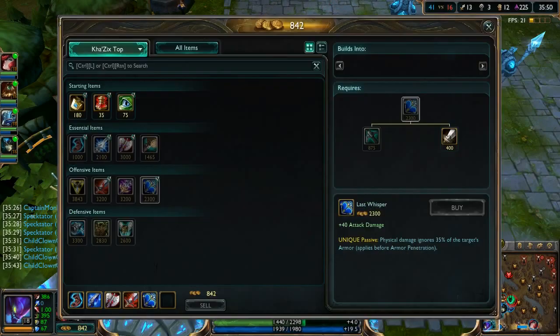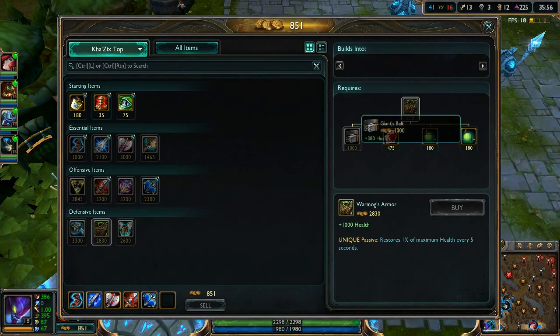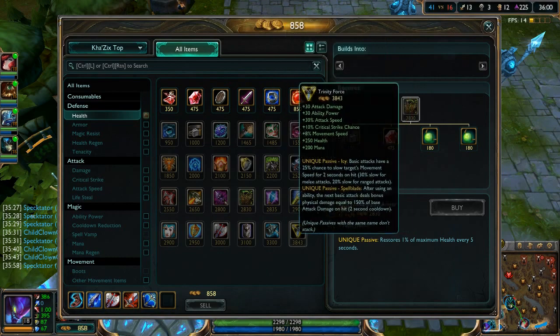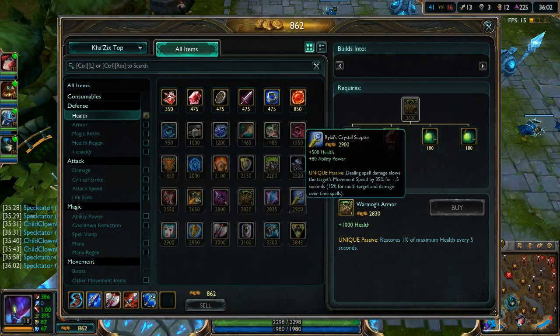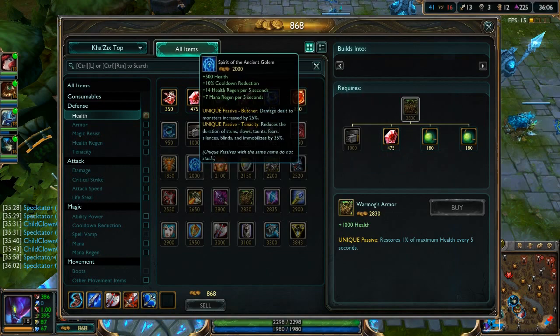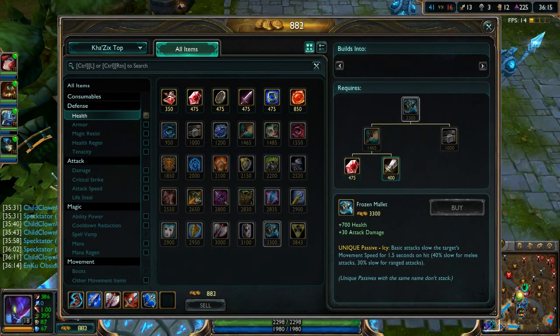Let's jump into base and get some health. For our last item I'm thinking Guardian Angel, but Warmog's could also be viable. Looking at health items — actually I think Frozen Mallet is the best choice here. The slow on basic attacks is nice even though most damage comes from abilities since I already have slows from W and Unseen Threat. Let's save up for the Giant's Belt.